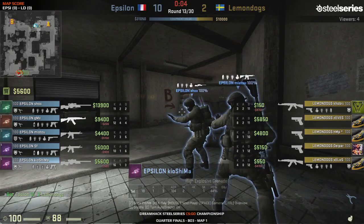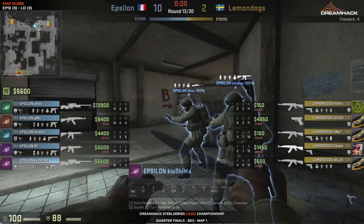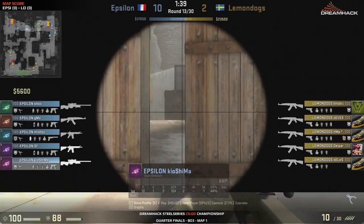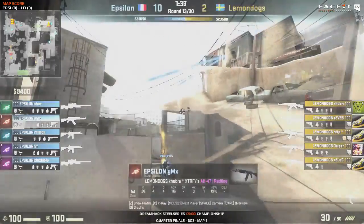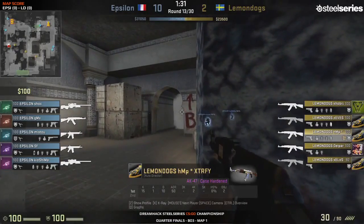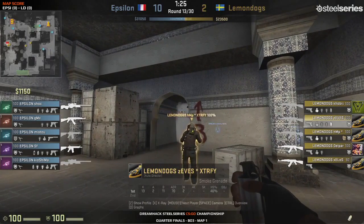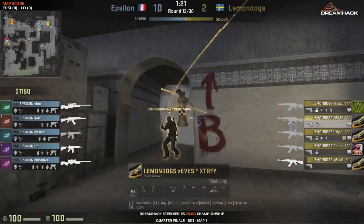Despite the snafu with their mid aggression - even though it was well-timed, just missed executions - Epsilon have been managing their money really well. They didn't get the second AWP until they'd really built up the bank. That's when they invested in it. You can see this is their endgame equipment setup, and it's working very well. Obviously they've practiced this a lot with Shox and Kiyoshima with these AWPs, and because their setups are working well, the defense is very tight now.